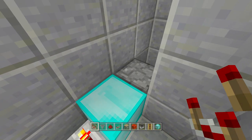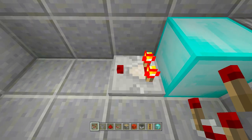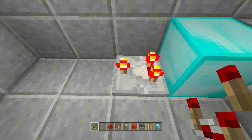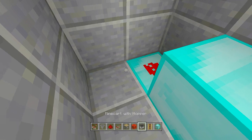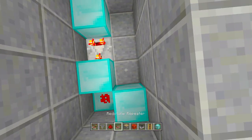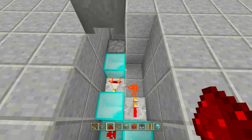Set the comparator to subtraction mode by right-clicking on PC — make sure that little front part is lit. Place a block in front of it, then a piece of redstone on the other side of that block. Place a block next to the redstone, then coming out of that block place a repeater on one-tick delay. Place a piece of redstone in front of that — it will connect back to your comparator and create an infinite clock loop.